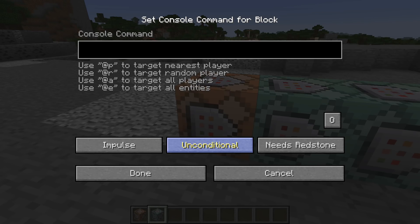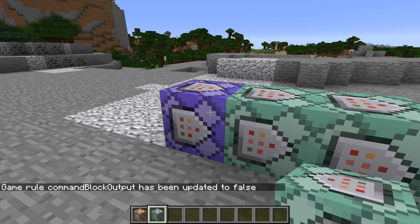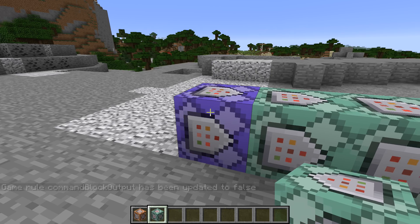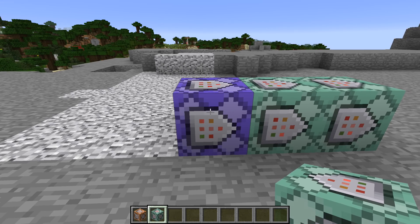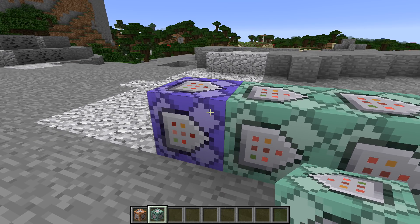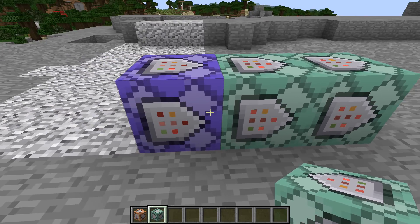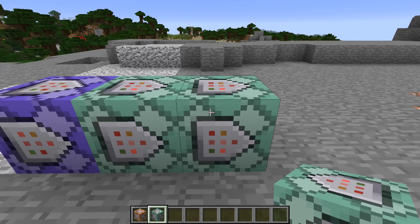Now if we change this into a repeat command block and turn that on — and we'll do 'gamerule commandBlockOutput false' to not spam ourselves — essentially what happens is that every tick this thing runs. Because it's a repeating command block, it schedules itself to run again the next tick; that's what keeps it ticking. So now we have this repeating command block scheduling itself to repeat, and then looking the same way the impulse command block did — it schedules the chain blocks too. So this thing essentially schedules three blocks to tick every tick, before it's done anything, and then they all run because they were scheduled.